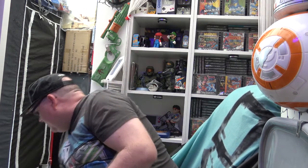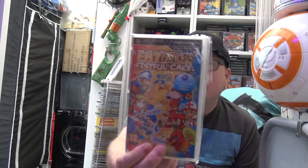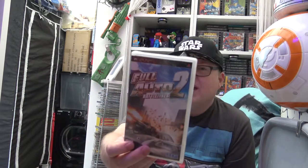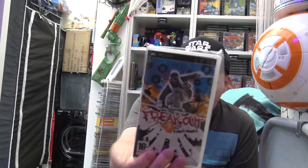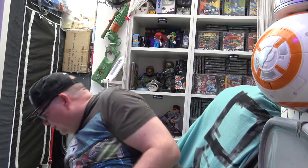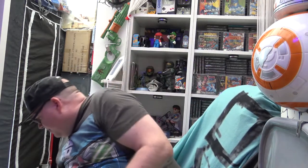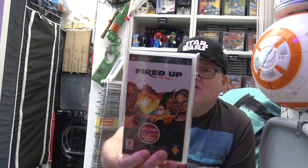Carrying on with the Fs. Fat Princess: Fistful of Cake — quite uncommon. Full Auto 2 — a racing destruction game. And then Freak Out. Family Guy — based on obviously a TV series, not fantastic. Flat Out: Head On. And Fired Up — another racing destruction type game.